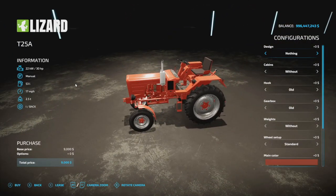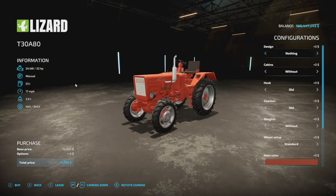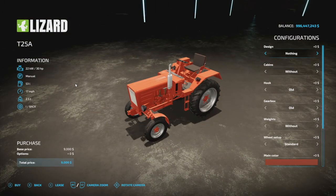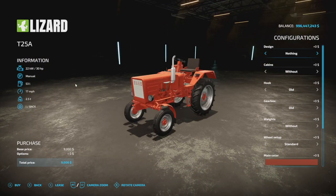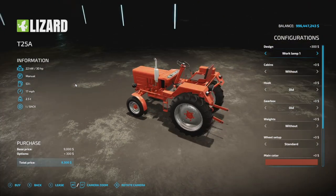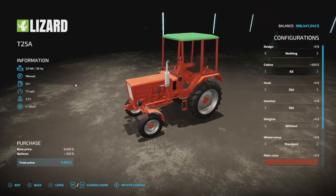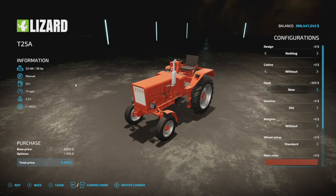Got a pair of old tractors for you: the Lizard T25A and the T30A80. I have no idea what these are based on, but they're very well done and the detail is incredible. The T25A is 14 slots on consoles, 30 horsepower, manual transmission, 53 liters of fuel, 17 miles per hour, 2.5 tons. Design options: working lamps on the back left, right, both, or nothing. Cabin: without cabin or with cabin.